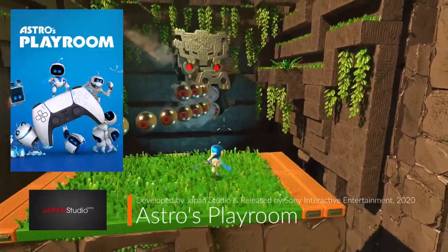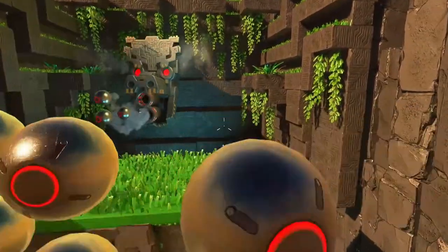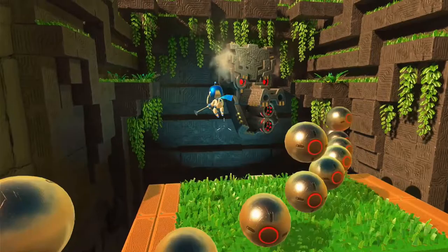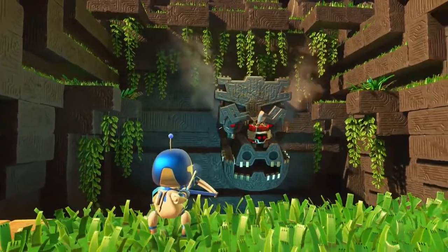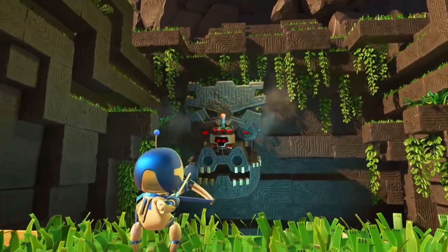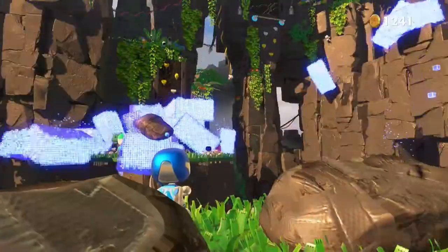Developed by Japan Studio and released by Sony Interactive Entertainment, Astro's Playroom was an exclusive title released for the PS5 in 2020. This downloadable title spans just about 2 hours to complete but adds another 2 hours of exploration for completionists.